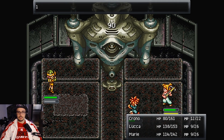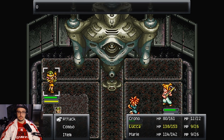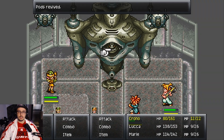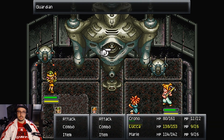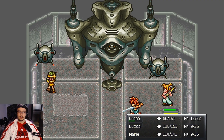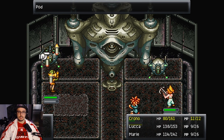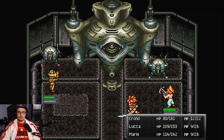It seems to be a common theme in this game to attack different things to get to the main individual. As you'll see when we get to the final boss, you have something very similar — except on that boss there are three different stages, and on the final stage is when you have something difficult and ridiculous to deal with.